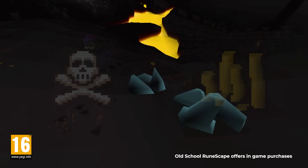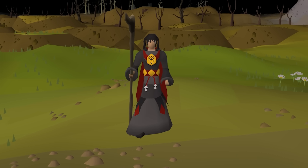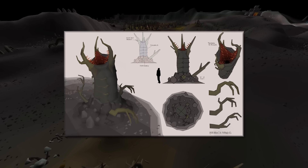Risk and reward, the two concepts that have been a part of the wilderness since its inception. The more you're willing to lose, the greater your spoils become. May the stakes now be made even greater with Old School RuneScape's first world boss, Rathmaw.